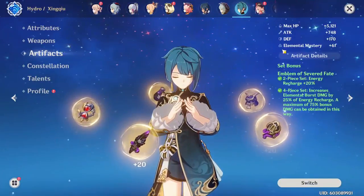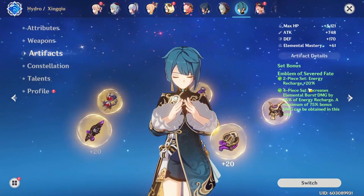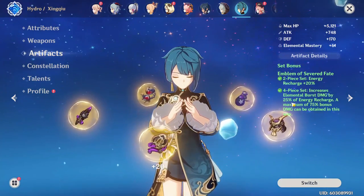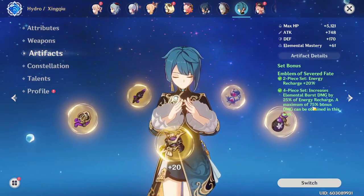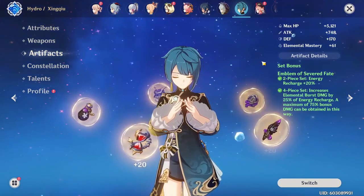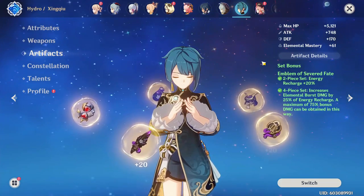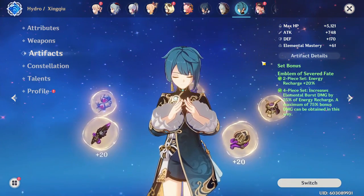First of all, in case you don't know what this set does, the 2-piece gives you 20% energy recharge, and the 4-piece gives you 25% of your energy recharge as elemental burst damage. You can get a maximum of 75% damage this way to your burst. This is not only good for characters who want to stack an immense amount of energy recharge, but also for characters whose damage mainly comes from their burst — and even with characters at pretty low energy recharge, around 130, this set can still be amazing and potentially best in slot.